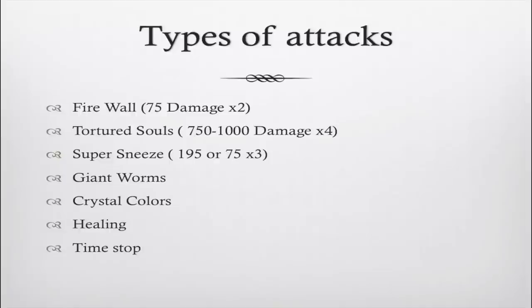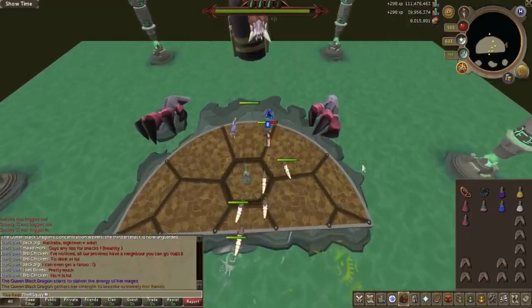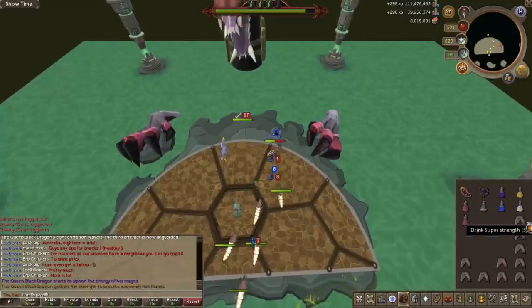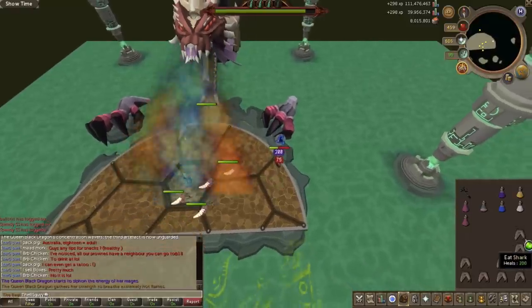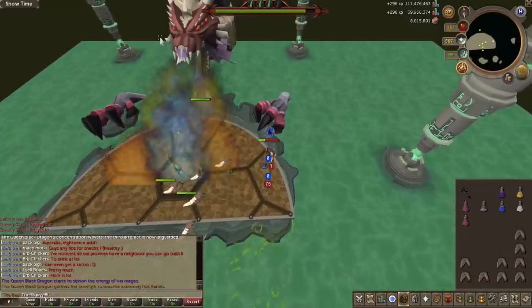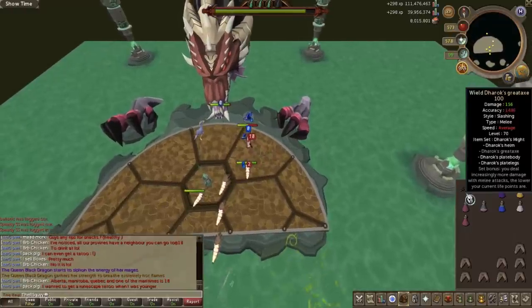The Super Sneeze attack: when you see the message that she's about to breathe extremely hot flames, run to the side of the arena. You can't totally dodge this attack but running to the side reduces the damage greatly — from 187 per hit down to about 75.